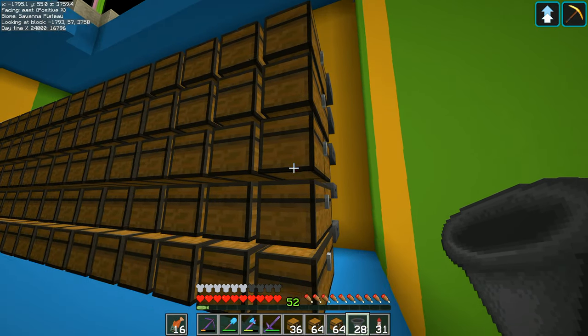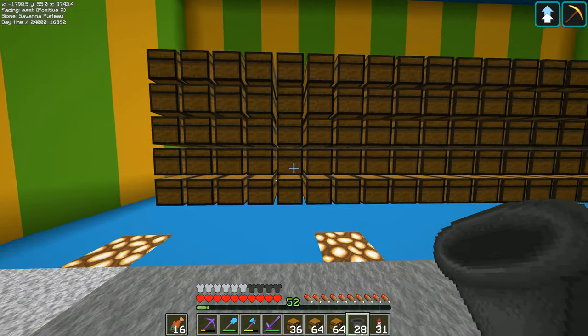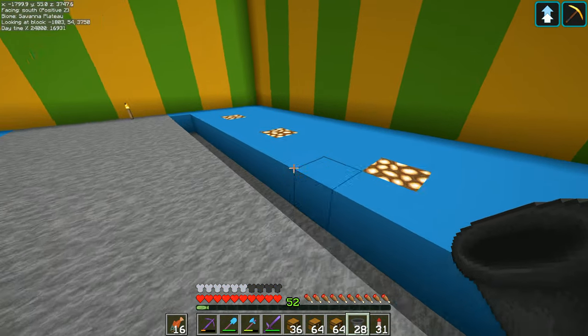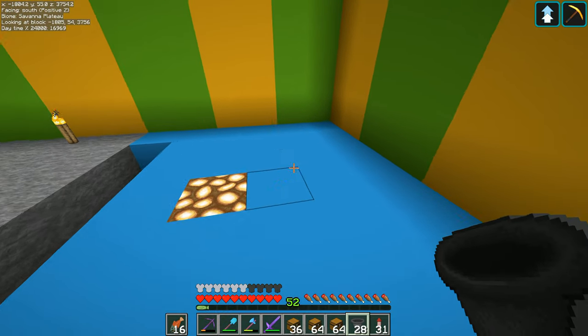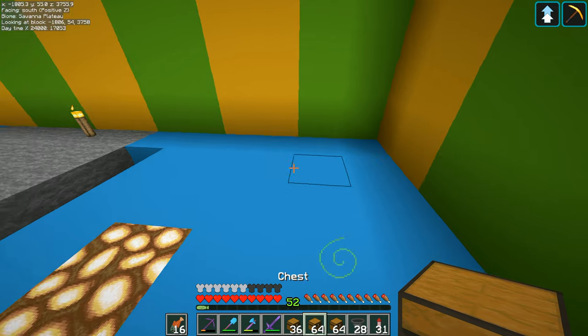So what have we got in here? One, two, three, four, five - and there should be 20 down through there, which by my reckoning is 100 double chests. I said I wanted 200, so I'm going to need to do exactly the same down this side, which means the hopper goes there and then we'll have the chests out this way.